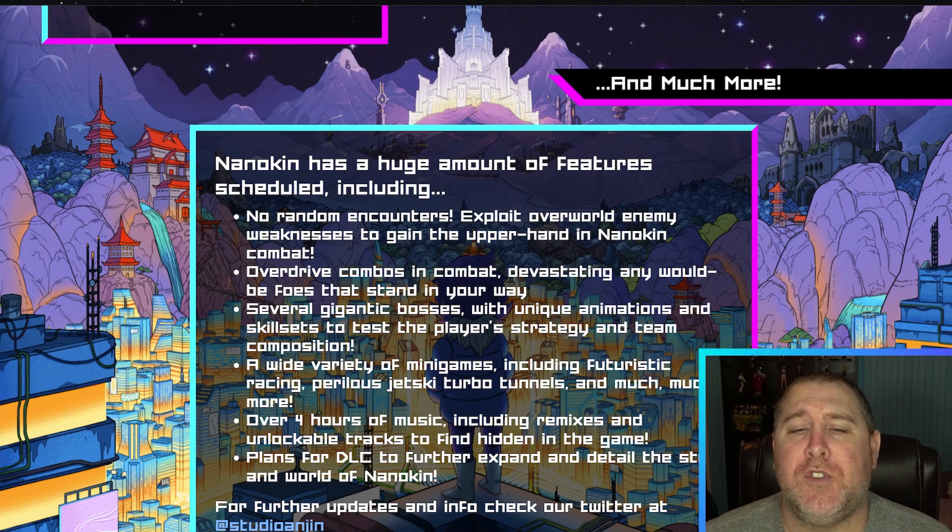Nanokins has a huge amount of features, including no random encounters — exploit overworld enemies' weaknesses to gain the upper hand in combat. Overdrive combos in combat for devastating your foes. Several gigantic bosses with unique animations and skill sets to test the player's strategy and team composition.